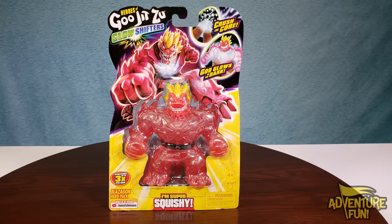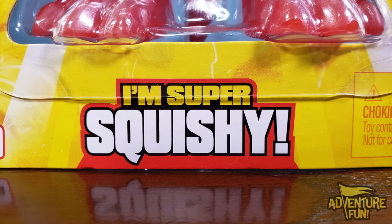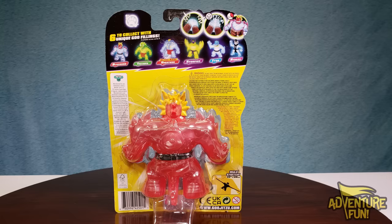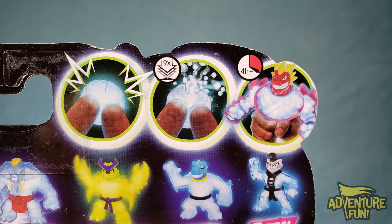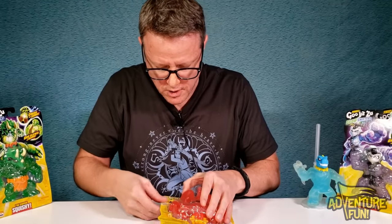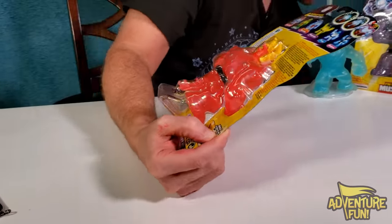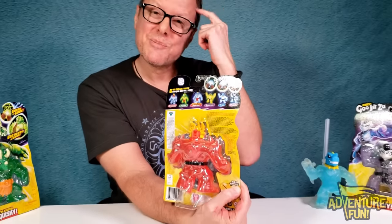Next we go to Blazagon - Blazagon Hero Pack. Crush the core again and goo glows in the dark, says he's super squishy. He's got the paw, he's a goo guy. Interestingly, after you crack the core, it looks like little beads come out - Orbeez. It says 4H plus, which means we're gonna have Orbeez and after we crack them we gotta wait four hours.